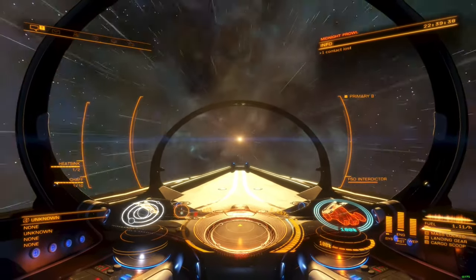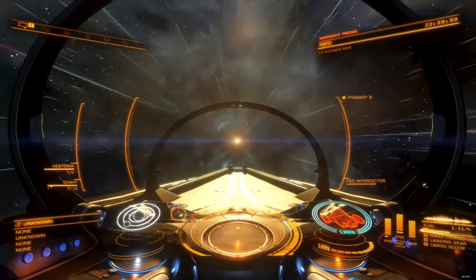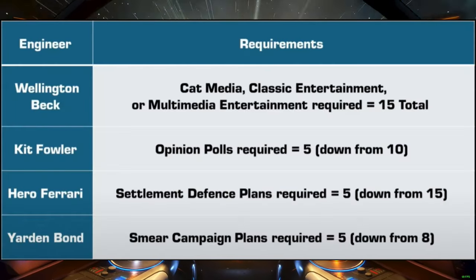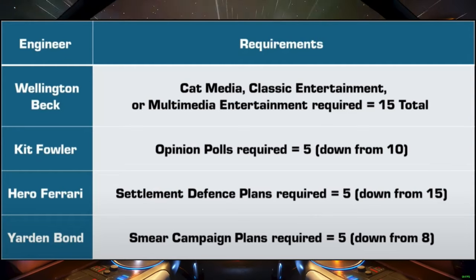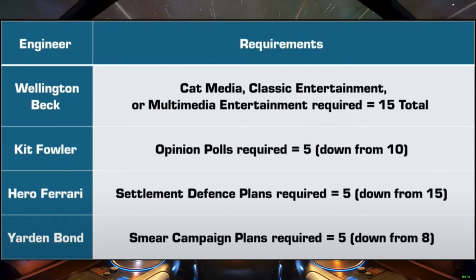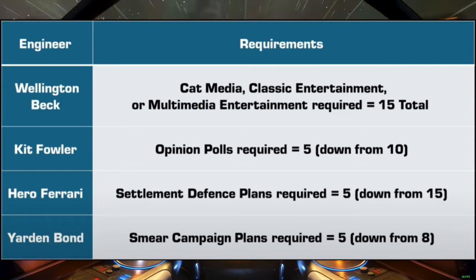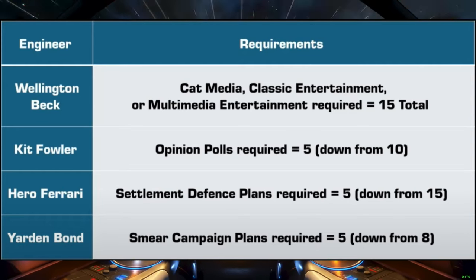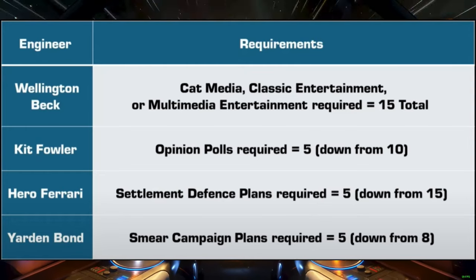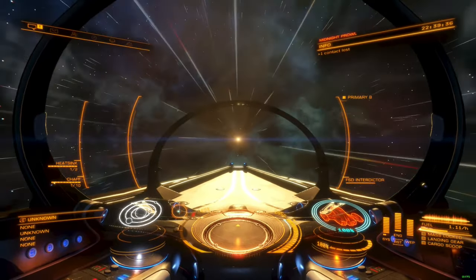Some engineers have also been made more accessible through the reduction of their unlock requirements. Not all engineers are receiving a change, but several access missions that require collecting materials are having the number of materials reduced. Wellington Beck will now accept Cat Media and Classic Entertainment, requiring 15 in total. Kit Fowler's opinion poll requirement has been reduced from 10 units to 5. Hero Ferrari's settlement defense plan requirements have been reduced from 15 units to 5. I stalled out on Odyssey engineering trying to find opinion polls, so this change has particular relevance to me. Odyssey's engineering system still needs work to reach its full potential, but this is progress in the right direction.